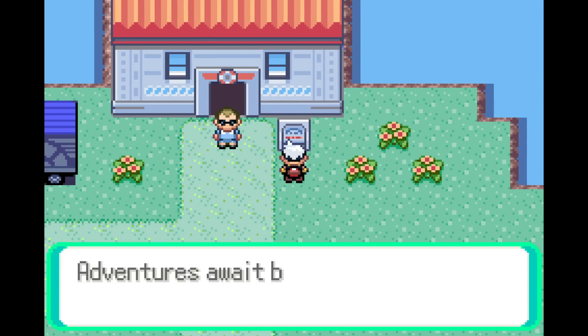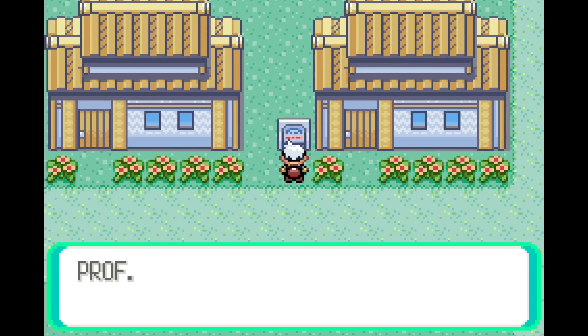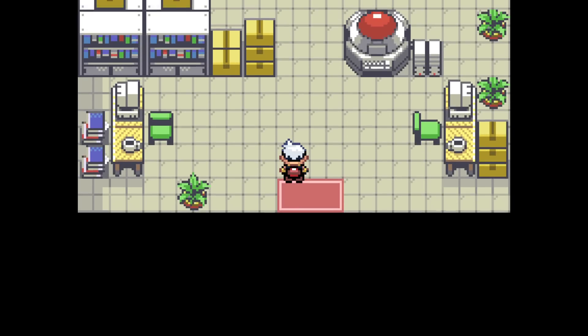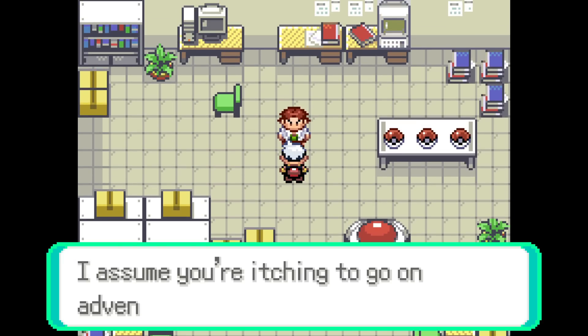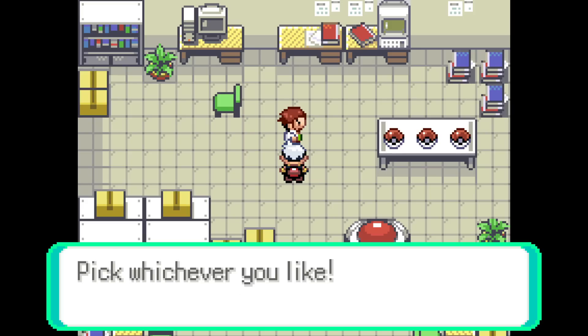We have the running shoes right away — adventure is beyond this point. Professor Birch's lab. 'Rito, you finally made it. I assume you're itching to go on adventures, but before you start you need a Pokemon of your own. Went out and caught a few for you to pick from this morning. Pick whichever you like.'